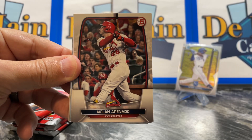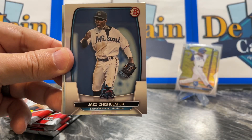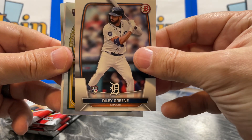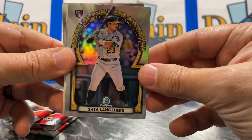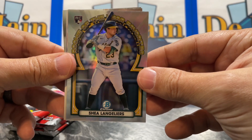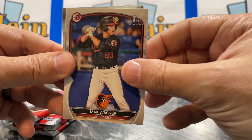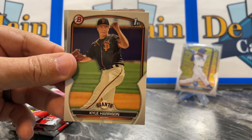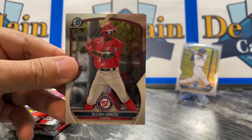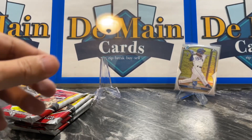We got Juan Soto, Arenado, Moreno, Chisholm, Freddie Freeman, Riley Green. And there's like a Rookie of the Year Favorites — that's a Chromium. We got Max Wagner, Kyle Harrison, Colton Cowser, Elijah Green Chrome, and an Oscar Colas Chrome.